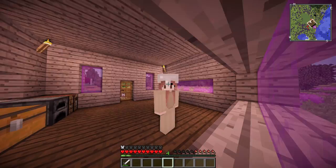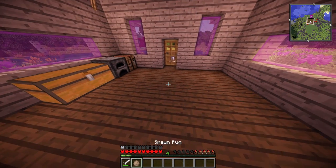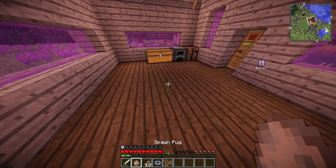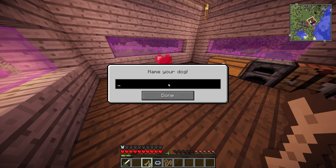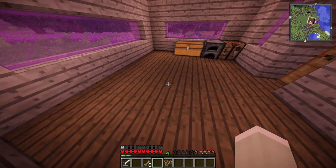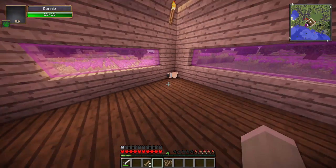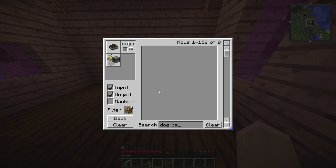Now that we have a relatively safe house I think it's time that we spawn in our pug - I'm very excited for this. We'll have to tame it and give it a color. So we're gonna call this dog Bonnie. We're gonna give it a blue color. She's adorable and crazy - sit down, chill out! She's so cute.